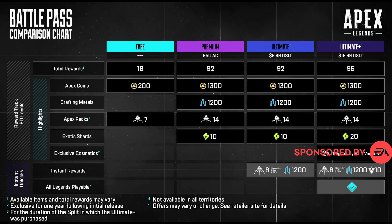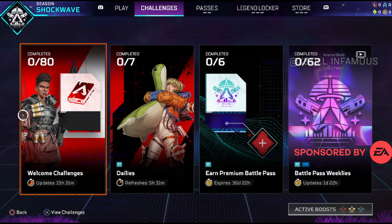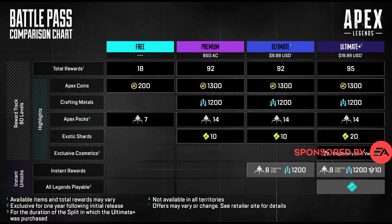The battle pass has been cut to 60 levels and there will be one battle pass per split. Rewards are being revamped and will feature the content players want, or feature currency so players can get the content they want. The Split 1 premium battle pass will be offered for free after completing challenges. Players are also able to buy the split battle passes with 950 Apex coins.